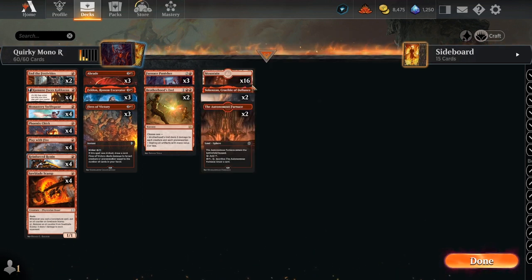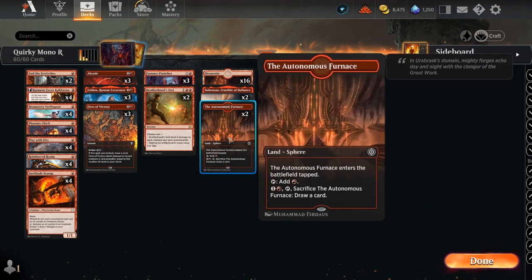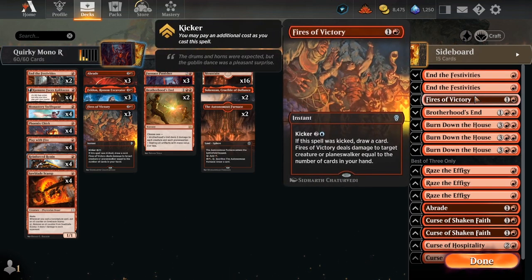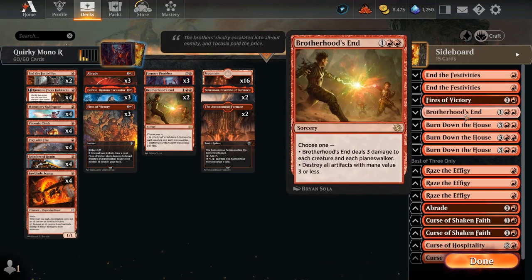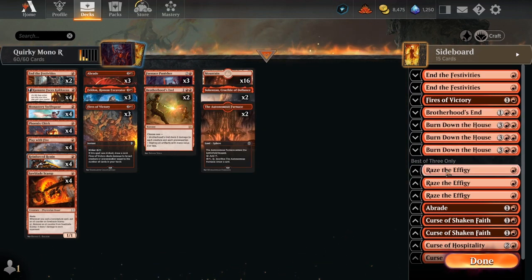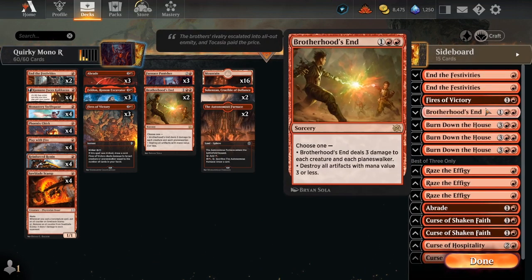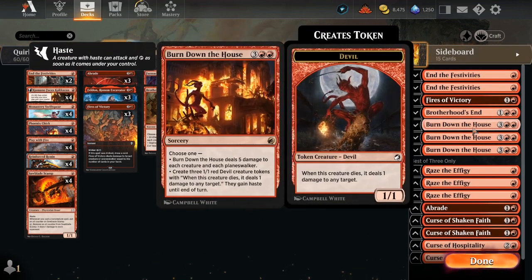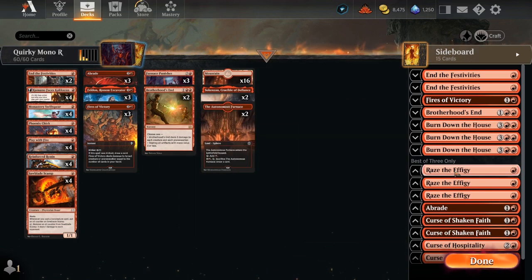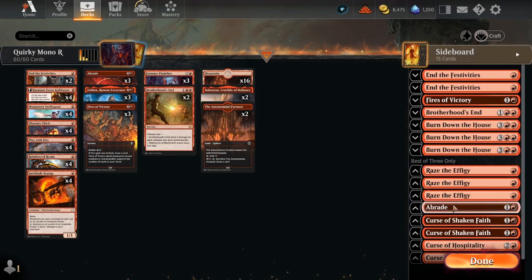We're running 16 mountains, two Sokan's on Crucible of Defenses, two Autonomous Furnaces just to get some card draw. Our sideboard has two more and Festivities, one more Fires of Victory, another Brotherhood's End, and three Burn Down the House just in case we come across things with higher toughness. We also have three Raise the Effigies for destroying target artifacts and attacking creatures, plus another Abrade.